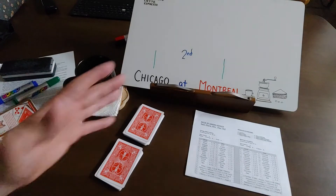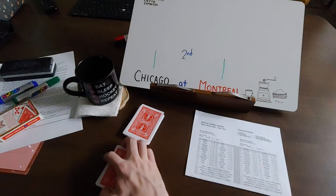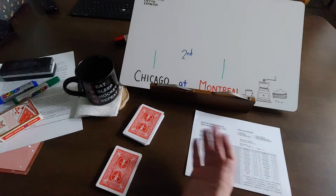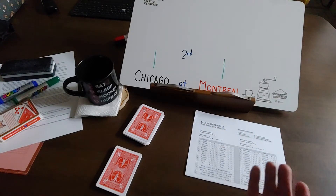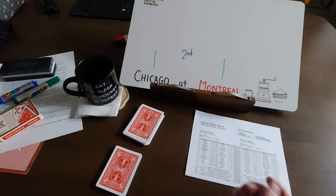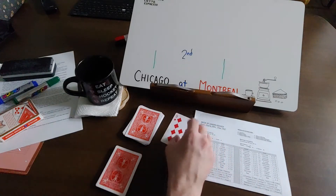Alright, here to start the second. Again, it's a one-all game. Chicago — Phil Esposito scoring, set up by Bobby Hull earlier in the first period. And then later in the period, it was Yvonne Cornway from Jean Beliveau and Henri Richard. So, one-one game here to start the second.